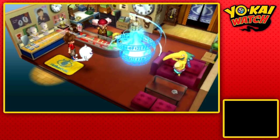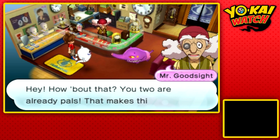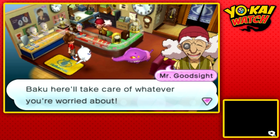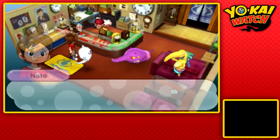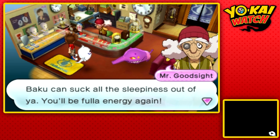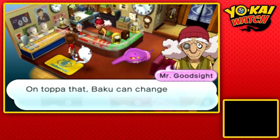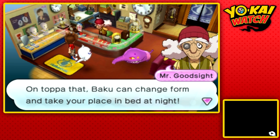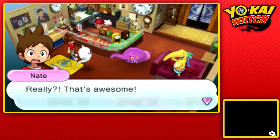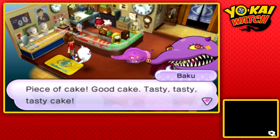That's pretty convenient since we just got Baku. Baku can suck all the sleepiness out of you — you'll be full of energy. So we can just stay up all night with no repercussions? On top of that, Baku can change form and take your place in bed at night. That is extremely handy for this particular situation.